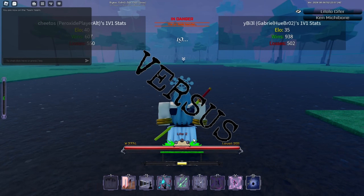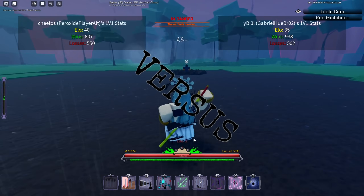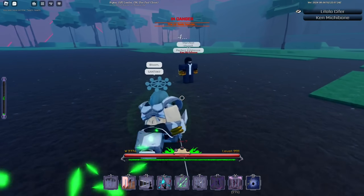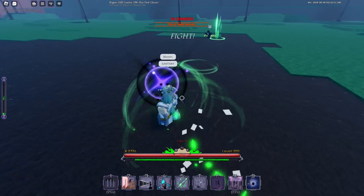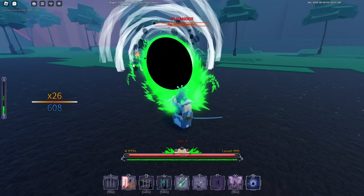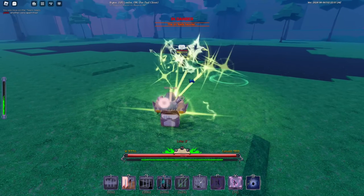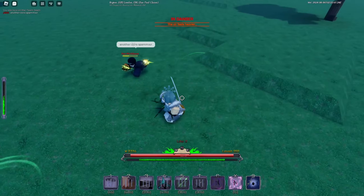Now we're fighting Ken Mishibane. If I have to fight one more Ken Mishibane user - they usually abuse me, so I'm not too hyped. The awakening is called The Perfect Existence - that's a pretty cool name, but mine, Eternal Justice, is way cooler. Hit him with a Grand Ray - how's that PB game looking? It ain't looking great, buddy. Sorry if I sound loud - my nephew's sleeping next door so I don't want to be too loud. Another Cero spammer? I'm not really spamming - Ceros have a pretty low cooldown. Bro countered me by walking - that's crazy.